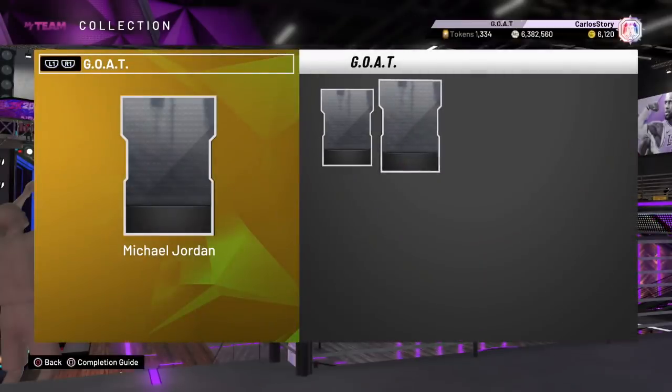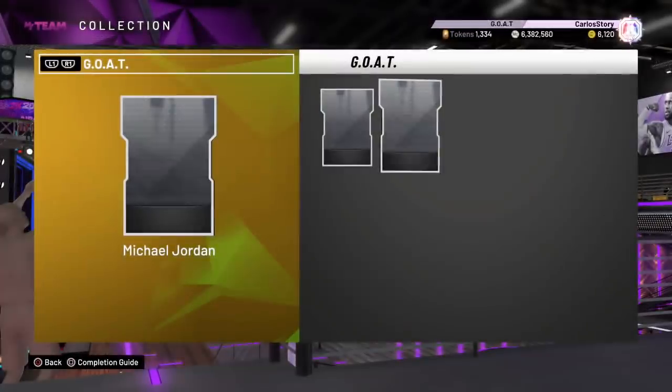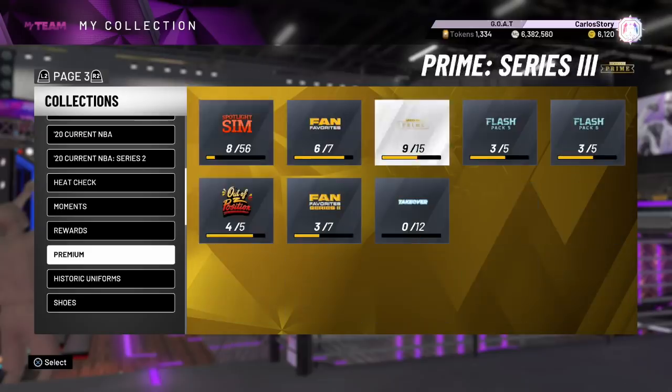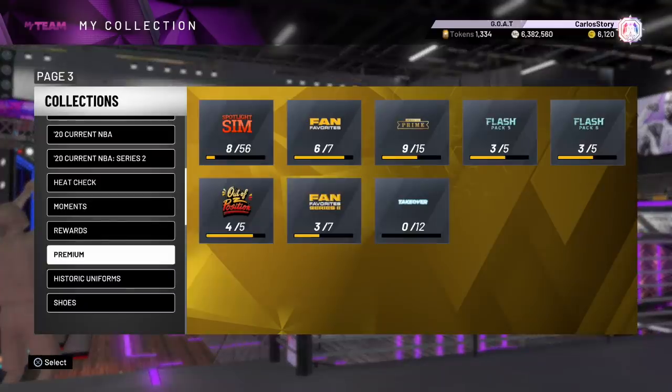Michael Jordan has a Galaxy Opal GOAT card - I'll show you the stats in a second. You can search him in the auction house. We also got Kobe, who's already been out. The Takeover collection includes Galaxy Opal Scotty Pippen, Jason Kidd, Chris Bosh, Giannis, Reggie Miller, Darius, Karl Malone, Robert, Dwyane Wade, Larry Bird, Allen Iverson, LeBron James, and Larry Sanders. Scotty Pippen is a point guard - that's gonna be some cheese.